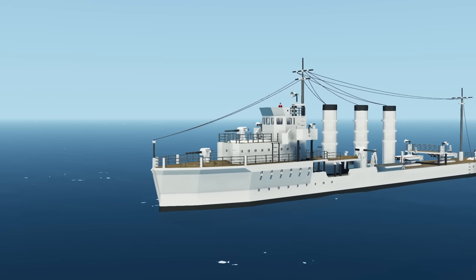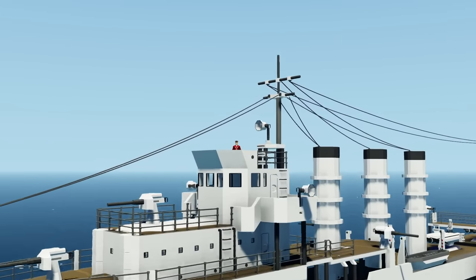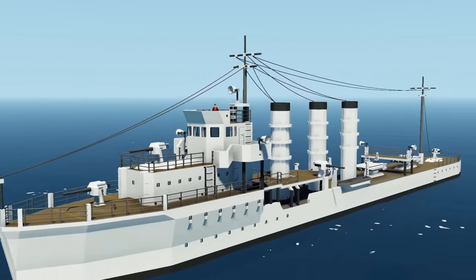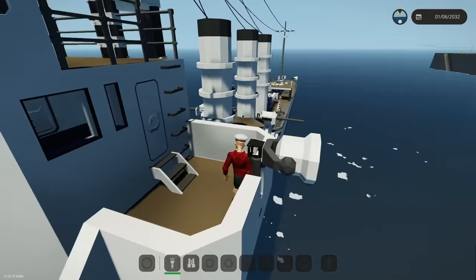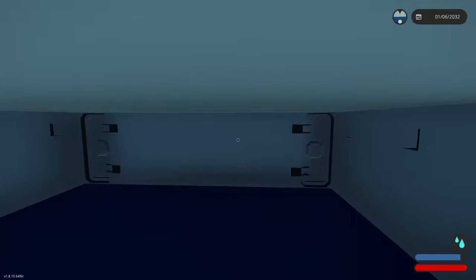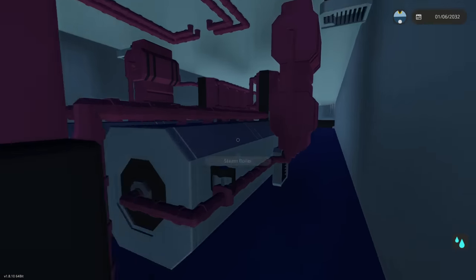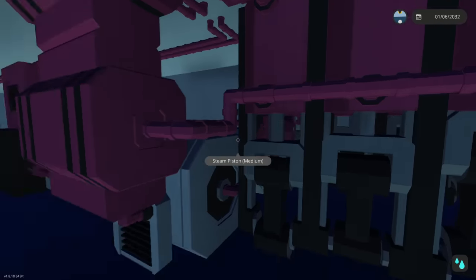Alright, hello guys! Welcome back to another video on my channel. Today we are back in Stormworks yet again, and we are back with our World War 1 Destroyer. What we're going to do today is we're going to try and get this thing moving under its own steam — literally — by allowing the engine down below to actually work. At the minute it is obviously very much not working. It does explode, and that is not good. We're going to try and make this work today by modifying it a little bit.